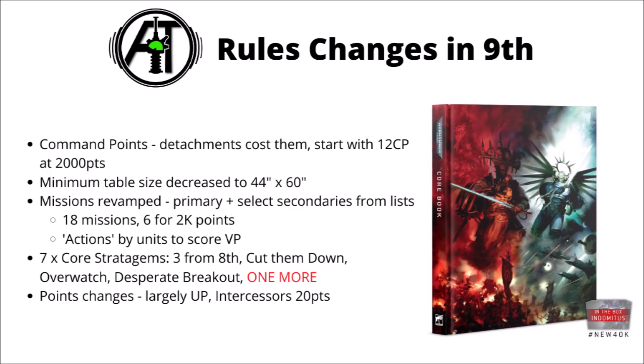The three additional stratagems are: Cut Them Down — giving mortal wounds when you fall back from big units of infantry; Overwatch, which has become a stratagem rather than an innate ability and requires command points to use; and Desperate Breakout for two command points, to allow a unit to fall back from being trapped or tri-pointed.